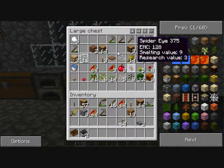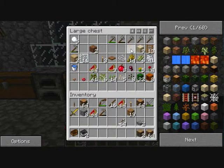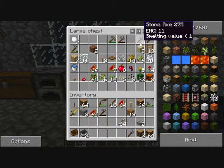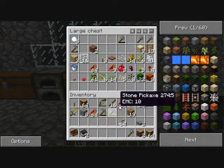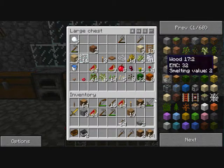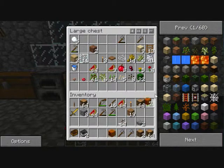Starting up, I've already got all these resources here so I'm pretty much going to start building a house. I'm going to leave — I'll take a pumpkin with me just because.